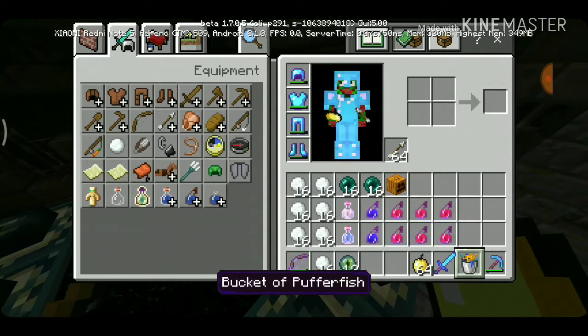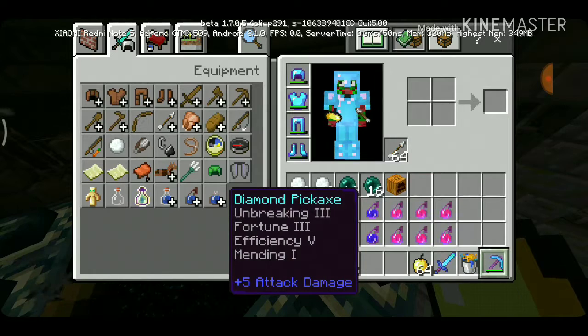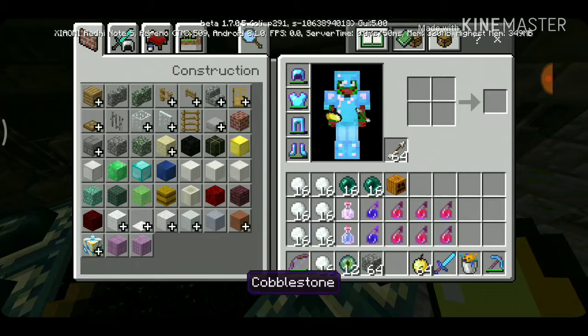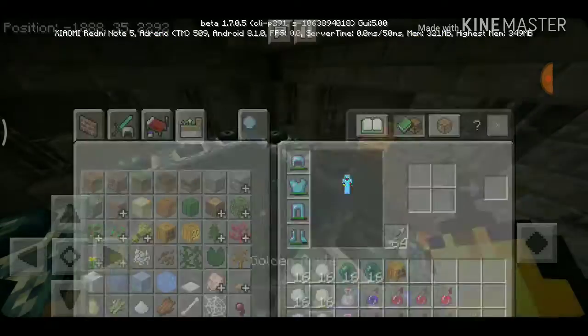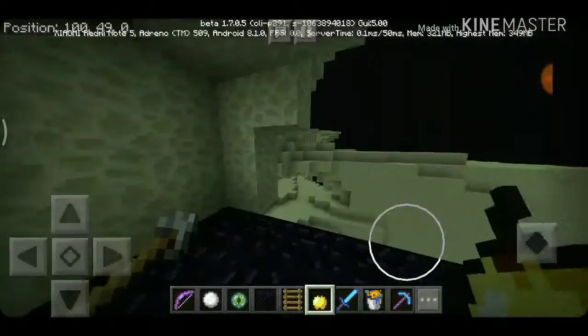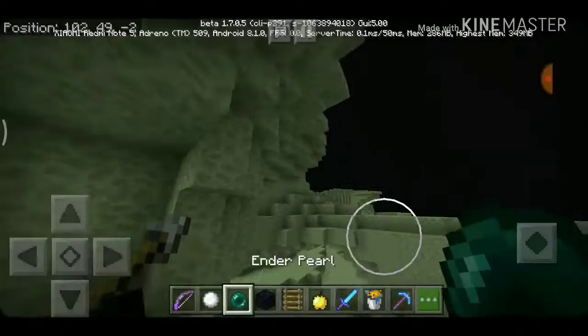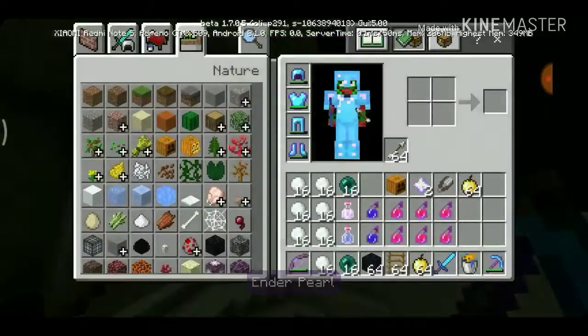Always bring a bucket of water. Bring a pickaxe, and I suggest bringing a couple of blocks and some ladders. If you can, bring obsidian. Then you just need to hop into the End portal and use your Eyes of Ender to fill it up.